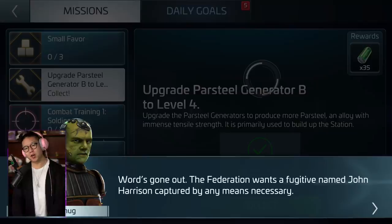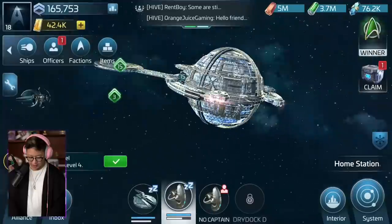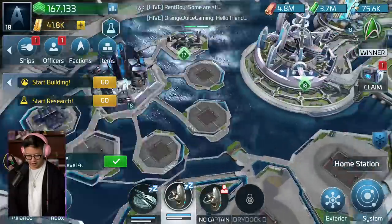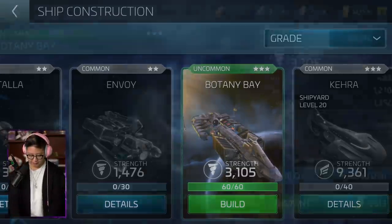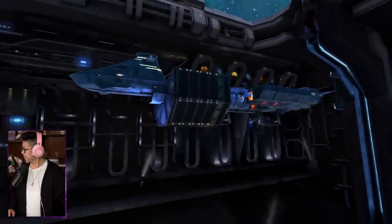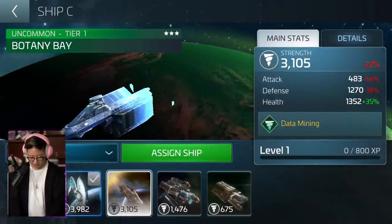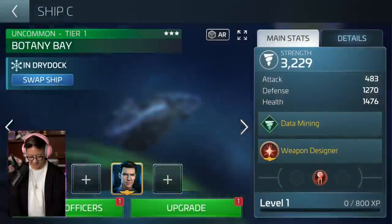The Federation wants fugitive John Harrison. Let's upgrade everything so we can get our shipyard to level 18. Dry dock station C - upgrade that, it's level 8 now. Let's go back to the main area. The shipyard to level 18 - upgraded. Now I can finally build Botany Bay. Lovely. We've got Botany Bay. I want to use my new ship. Harrison Ford - how befitting. I like it.